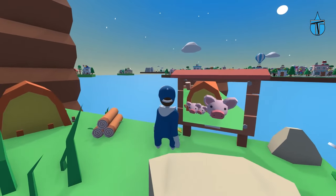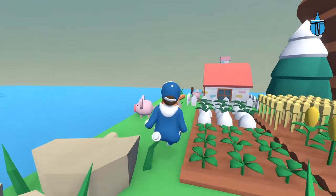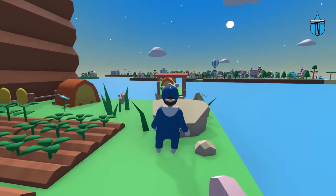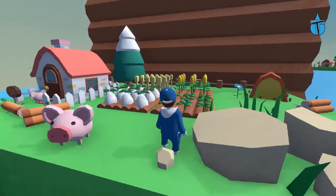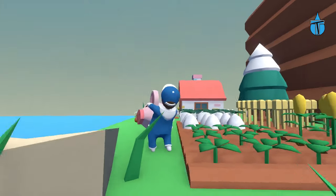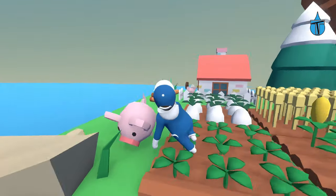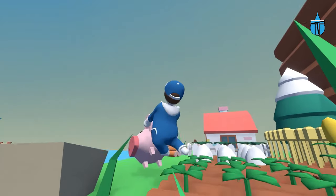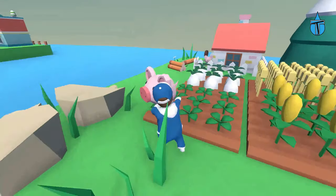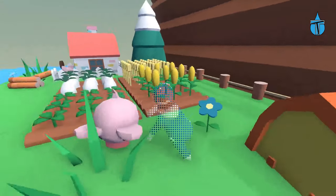We've got a notice board basically saying pigs in front of their little hut, so I guess that's what we do to move on. Those signboards tell you exactly what you have to do — you just have to pay attention to them. Let's grab the pig — oh, that's a heavy pig. He's too heavy, he's a really heavy pig. Come on, there we go — you just have to wiggle the camera sometimes.